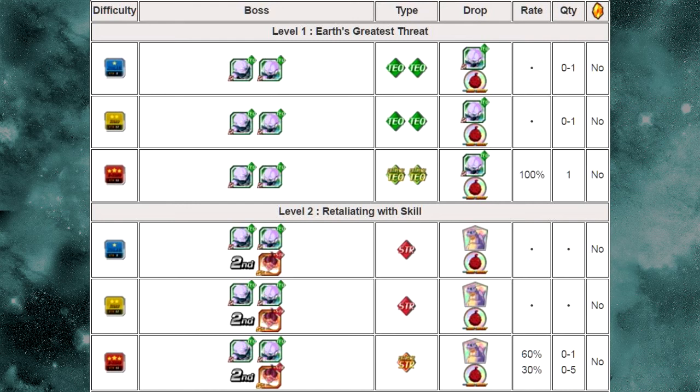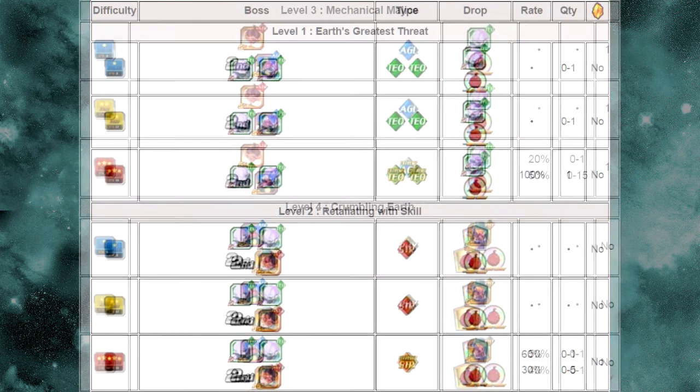Level 2, Retaliating with Skill. Again, you go up against the two brothers — they're both tech types — but this time you also go up against Ferocious Physique Amond. Amond is a strength type unit, so make sure you bring an agility unit to fight him. This level also drops the Icarus item and more Fruit of the Tree of Might.